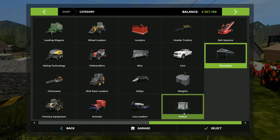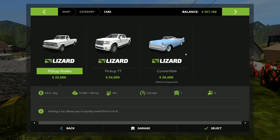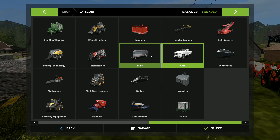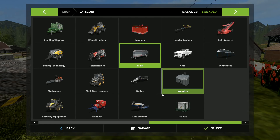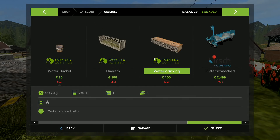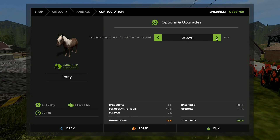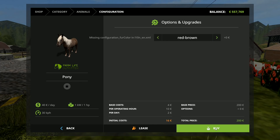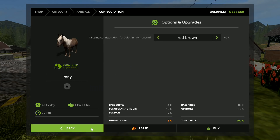We've got the pony — it's in the Animals section, okay! So we want to buy the pony. We can have a brown, a black, a red-brown or a brown. I like the red-brown so we're going to buy that one. Selection is being purchased.